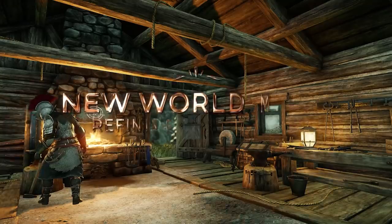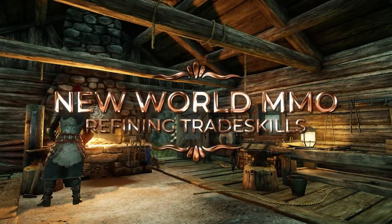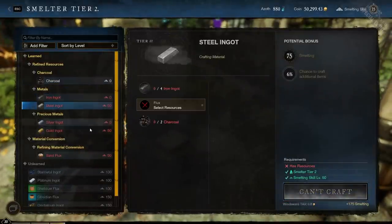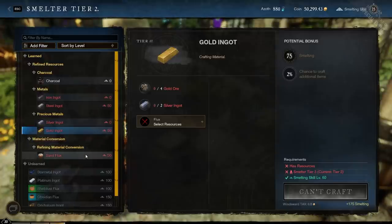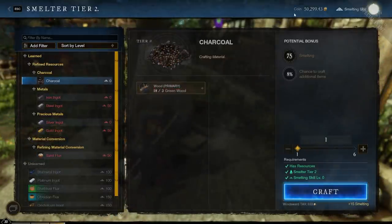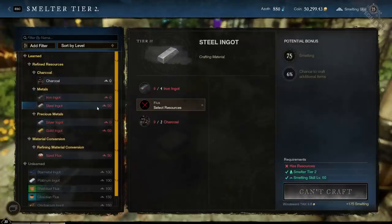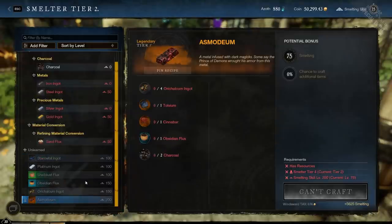For the refining trade skills, these connect the gap from gathering skills to crafting skills — there are 5 total. Starting with smelting, which mainly deals with metal ingots for various professions but also allows you to smelt bars used for jewel crafting and charcoal. Early on you'll start with charcoal and bars like silver and iron, and eventually work your way up to steel and gold at tier 3, then star metal, platinum, and orichalcum at tiers 4 and 5, with asmodeum as the last one.